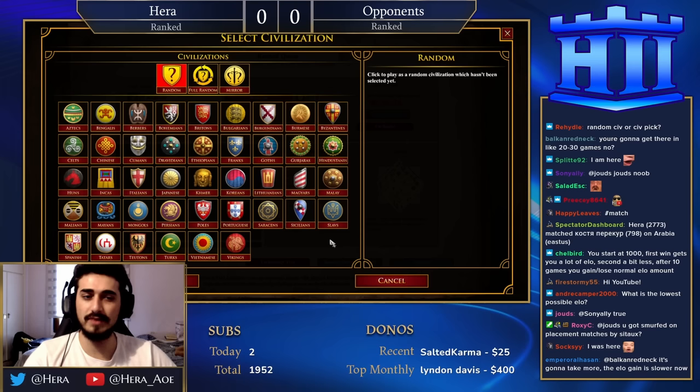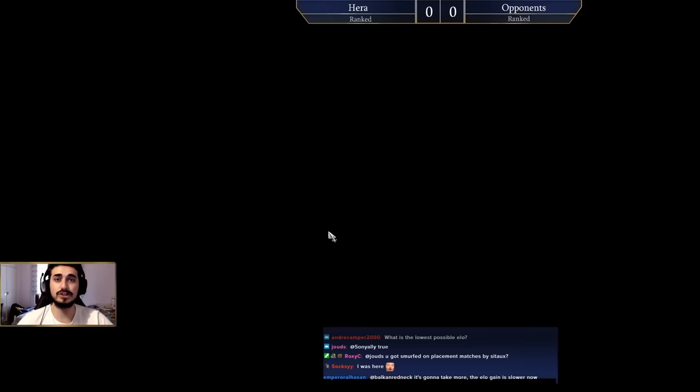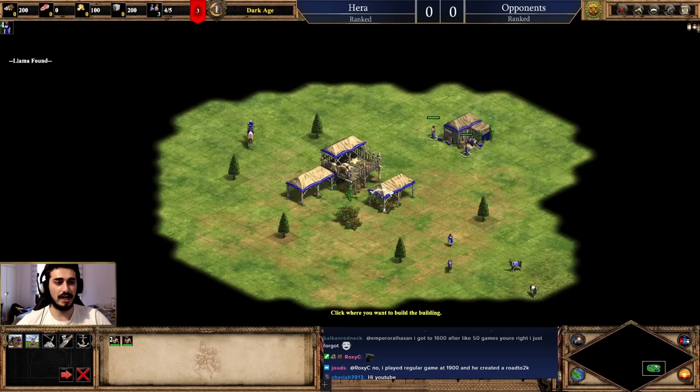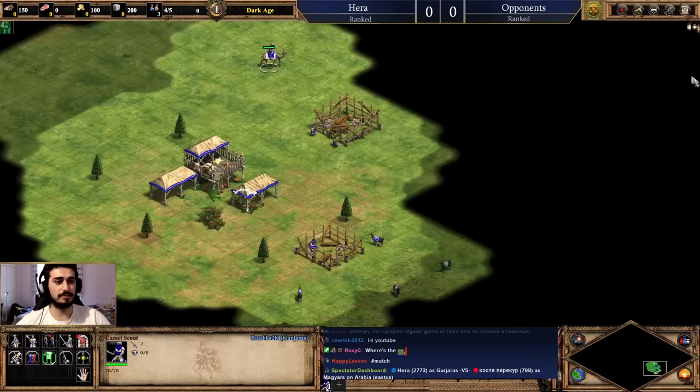For civilizations, I recommend sticking to one to five civs and really mastering those, because it makes it a lot easier to learn the different aspects of the game instead of learning what every civilization does. For the first couple matches, I'm not going to focus too much on build orders — just the absolute basics. I got started with the Gurjaras. The most important thing to start is to make villagers, then make houses.